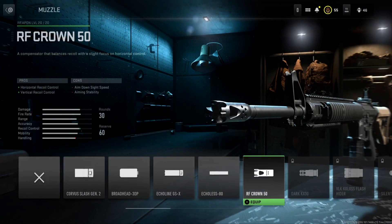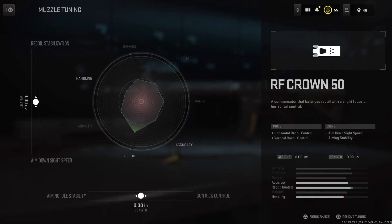For the muzzle, we're going with the RF Crown 50 with ADS speed and gun kick control.